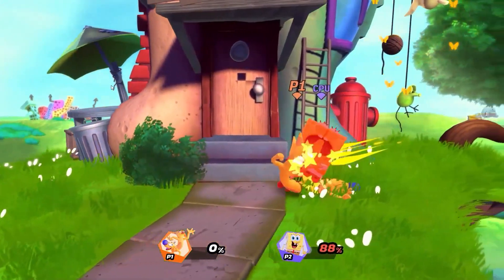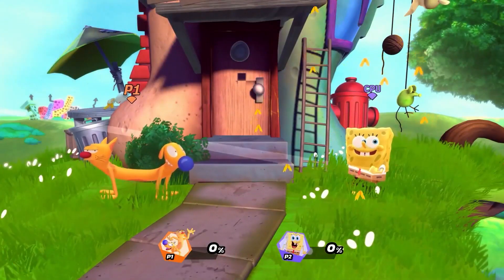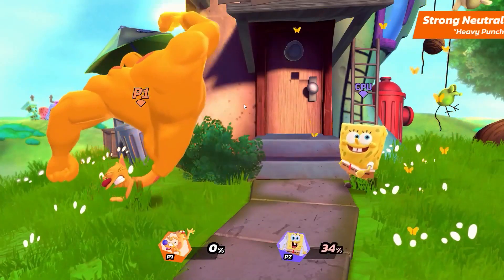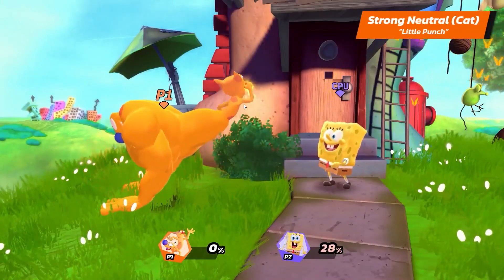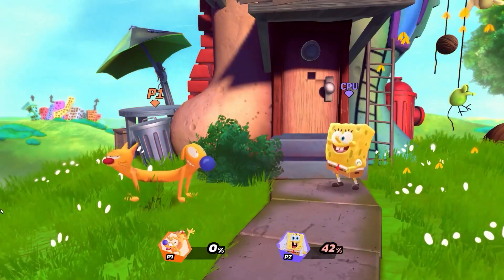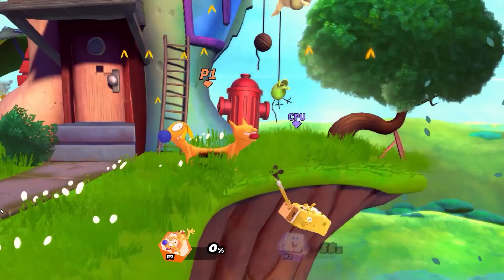Let's now talk about Cat Duck's strong attacks. For the strong neutral, Cat Duck has two variants: Duck's strong neutral, Heavy Punch, and Cat's strong neutral, Little Punch. Duck's Heavy Punch has a stronger knockback, but it's also a bit slower. Cat's Little Punch on the other hand is a bit weaker, but faster.